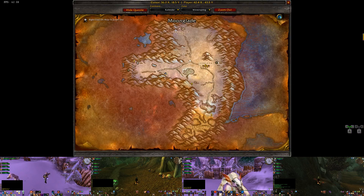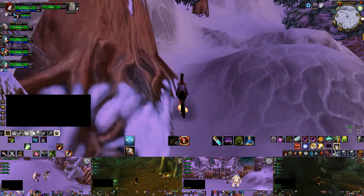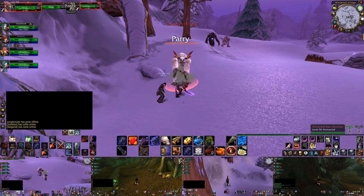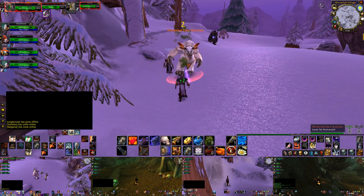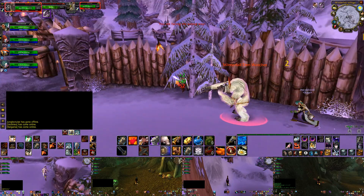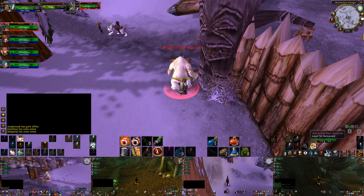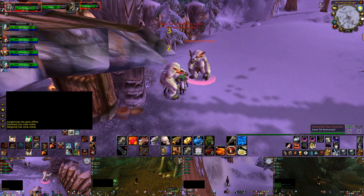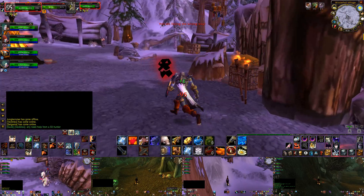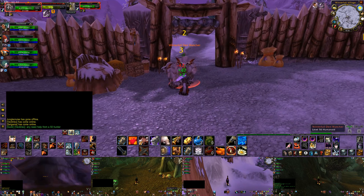That's pretty much all for the firbolgs on the western side of Winterspring. Now all that's left is the camp on the eastern side of the zone, which is the largest camp in Winterspring. There's a bottom floor as well as an upper floor in this camp, and there's also an elite at the top in the cave along with a few non-elite firbolgs.